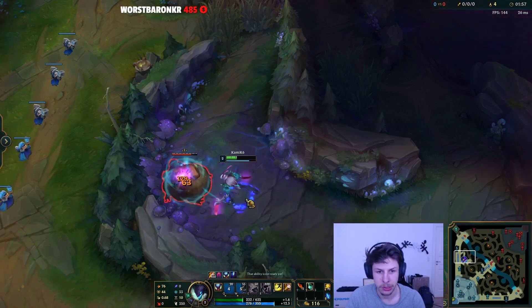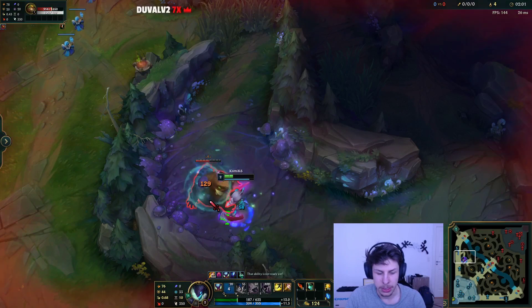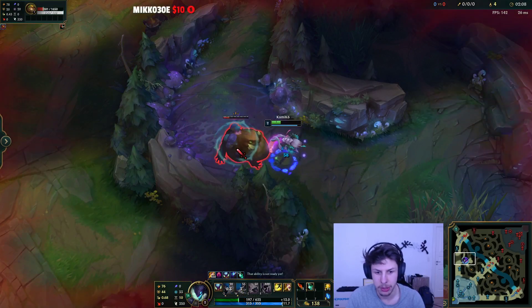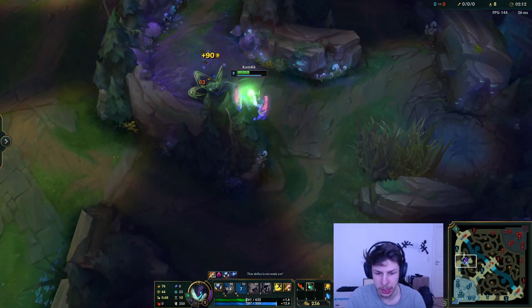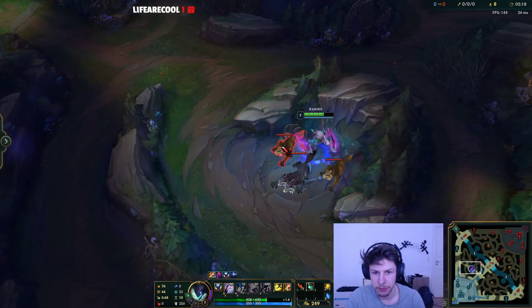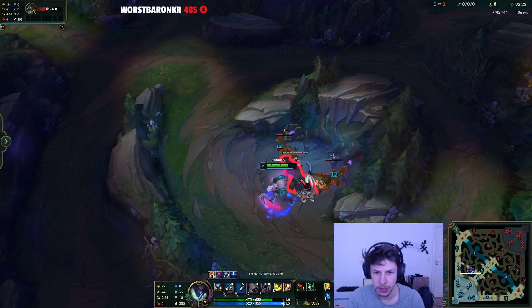When it comes to smiting jungle camps as Kha'Zix, I like to smite Wolves. The reason why I like to smite Wolves is because Blue, Gromp, and Red buff already have self-isolation — there's only one jungle camp, so I already do double damage with my Q. But for Wolves, Raptors, and Krugs I don't. Raptors you can clear fairly easily though.